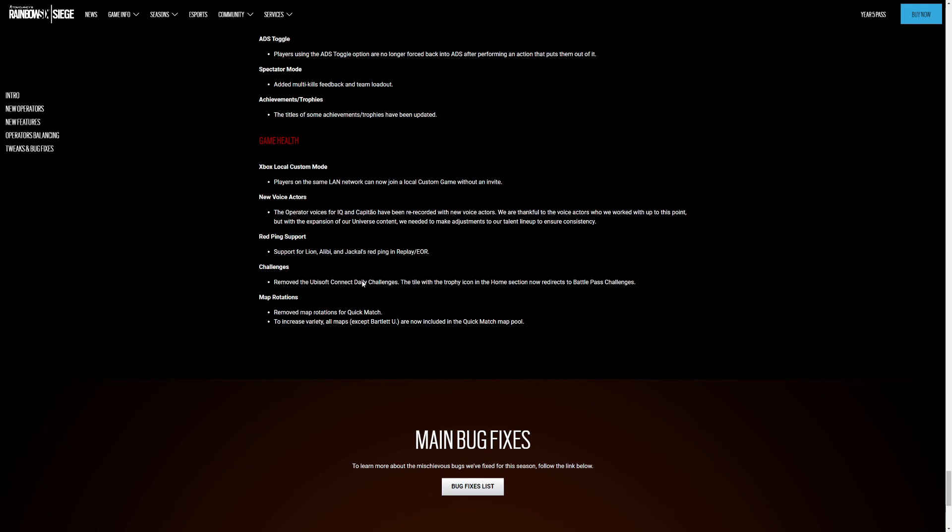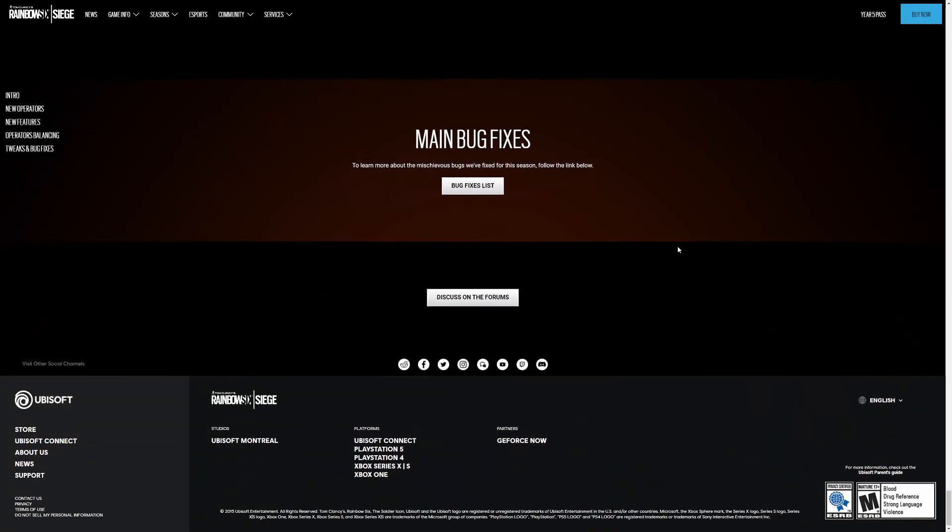The Ubisoft Connect daily challenges have been removed. The tile with the trophy icon in the home section now redirects to battle pass challenges. Map rotations — map rotations have been removed from quick match. Good, I like it. To increase variety, all maps except Bartlett U — which I think is the Terrorist Hunt exclusive one — are now included.